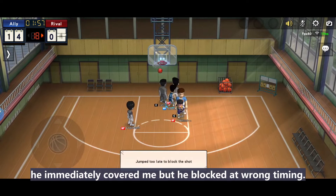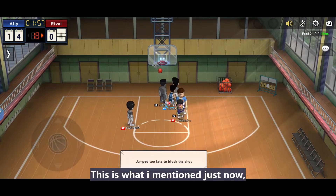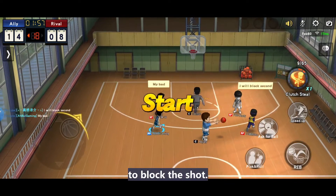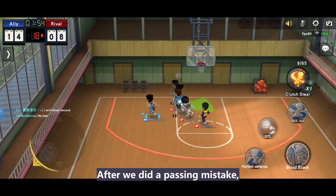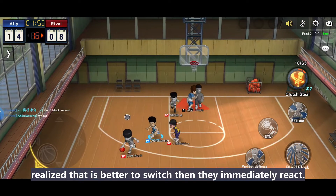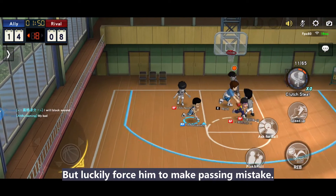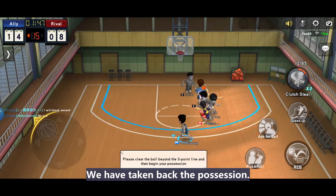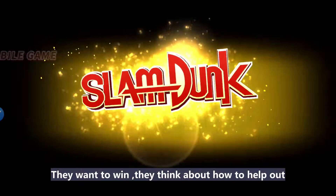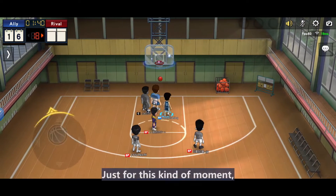When Monkey heard my shouting, he immediately covered me, though he blocked at the wrong timing — still give him credit. Help your teammate out when their angle is broken; it's impossible to get there in time to block that shot alone. After a passing mistake, all of us were out of position, but Monkey and Ryoji realized it was better to switch and reacted immediately. I missed my ulti, but luckily forced a passing mistake and we took back possession. Everyone on the blue team is doing a good job — they want to win, they think about how to help each other, and they try their best. This is why competitive games are so fun to play.